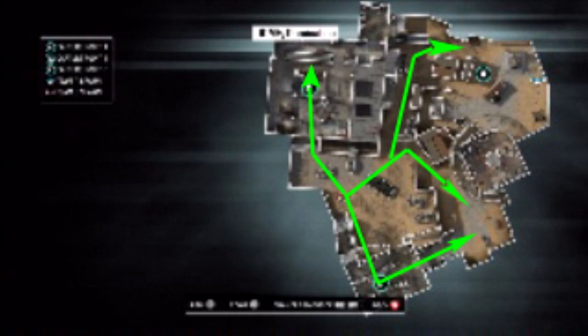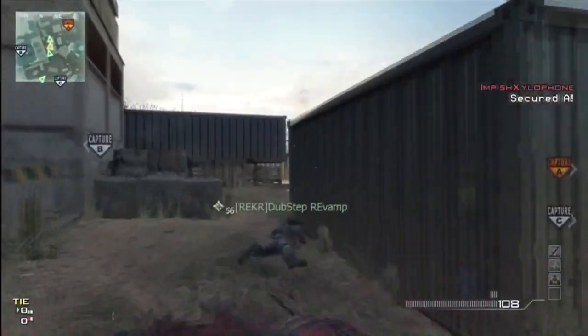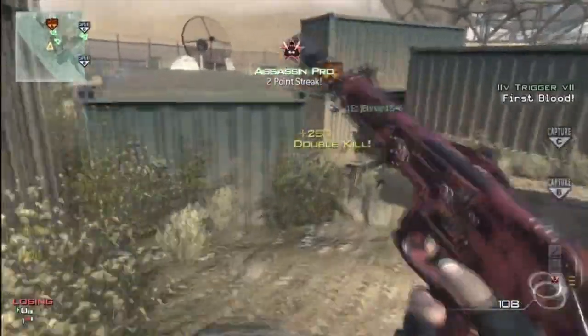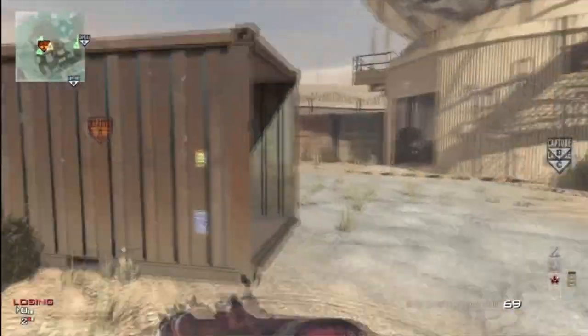Here's a diagram showing routes people typically take on Dome when spawning by A. What I do is spawn up and make sure you double stun their spawn right on that A flag — use stuns, not flashes.